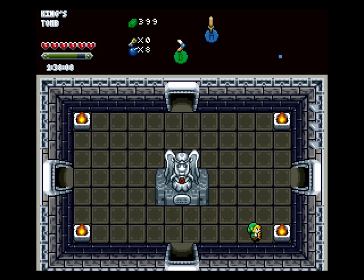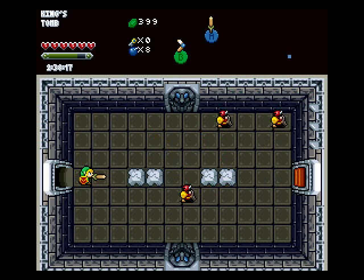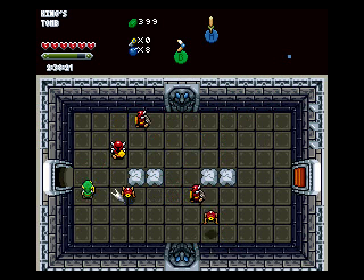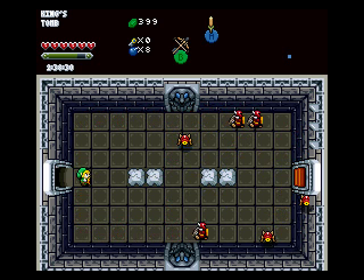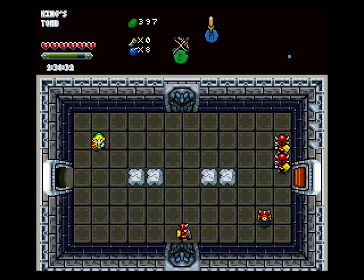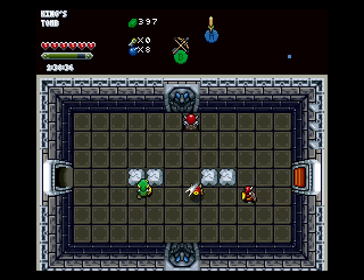You needed the Red Candle just to get into this place in the first place. Alright, so you want to go right first. And you find these flashy Tektites. You notice your sword beams don't work, so you gotta whip out the arrows, because I think that's the only thing that works on them.